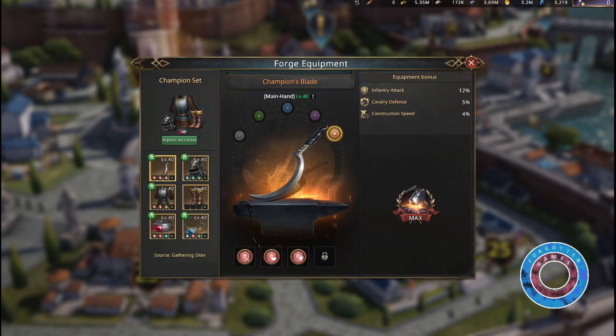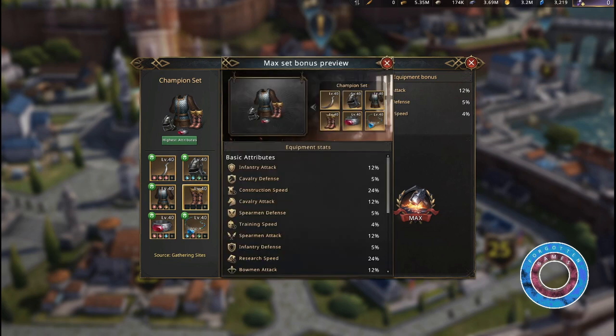For every player it's advised to start with a rookie set called the champion set. You can get this set for free by gathering resources and it gives a massive boost to your overall setup performance. All maxed out, your soldiers deal 12% increased damage and have 8% increased defense as well as 3% increased health. It also boosts your construction speed and research speed by 24%.